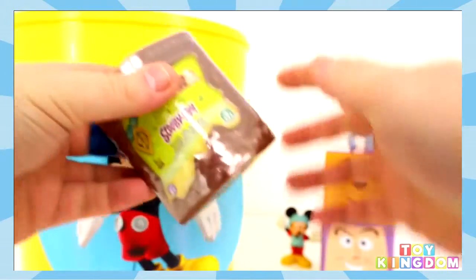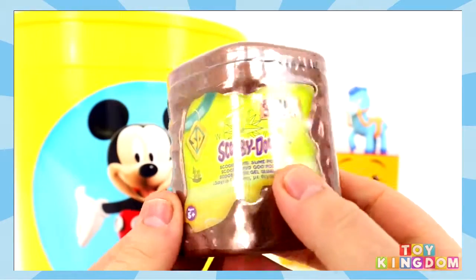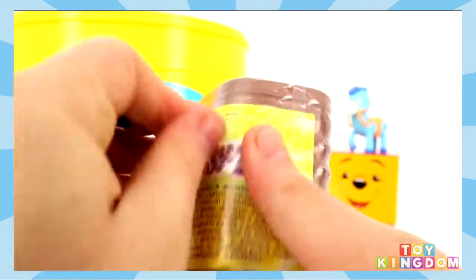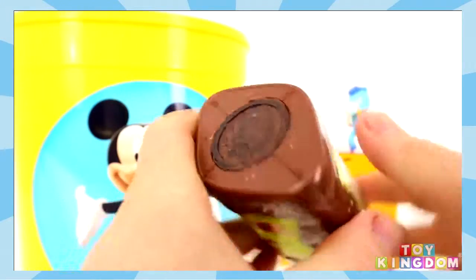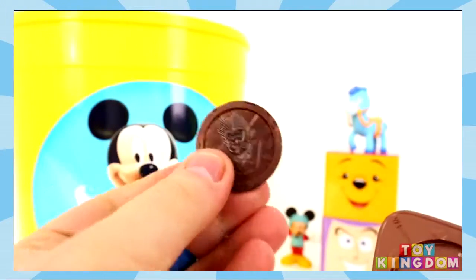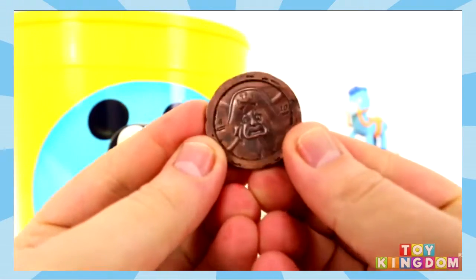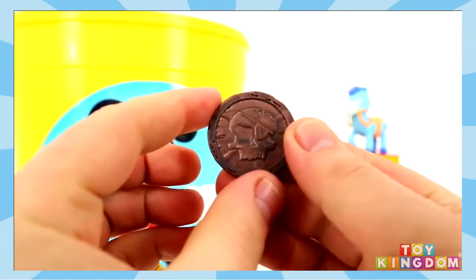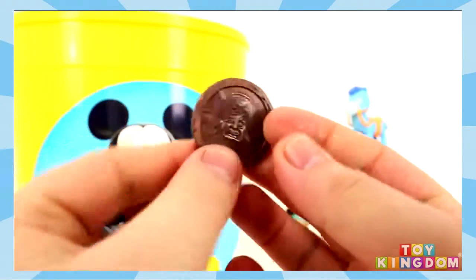Up next, what is this? We've got a Scooby Doo Slime Pod. I thought it said Pooh there for a moment — Slime Pod. Let's open this up. And on the top we've got our coin. I'm not sure what character that is, it looks like a pirate to me. There's a skull on the back too — a pirate skull.